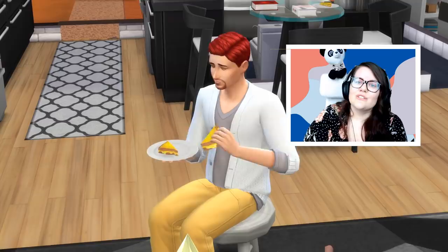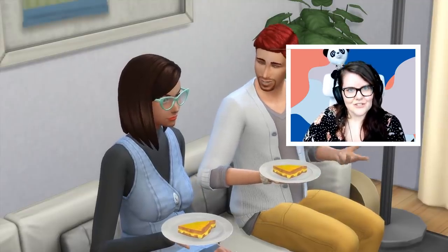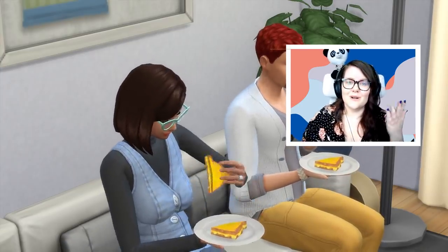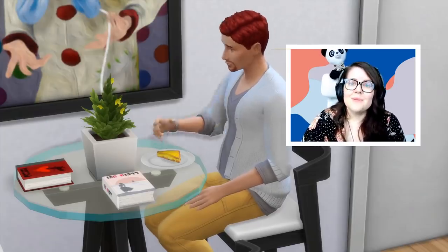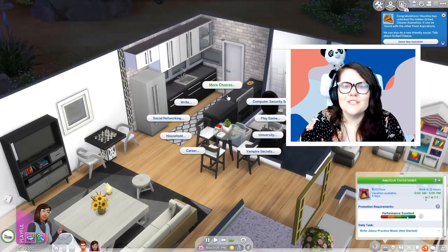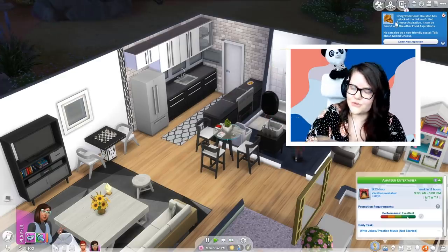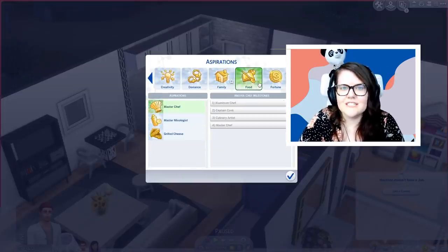The next one on this list is the hidden grilled cheese aspiration. I have made an entire video on this which I'll have linked in the description, but there is a secret hidden aspiration where your Sim's life will revolve completely around grilled cheese. To unlock it, all you need to do is eat three plates of grilled cheese in a row — not eat any other meal in between: one grilled cheese, two grilled cheese, three. Just make sure your Sim feels extra stuffed with all that grilled cheese.